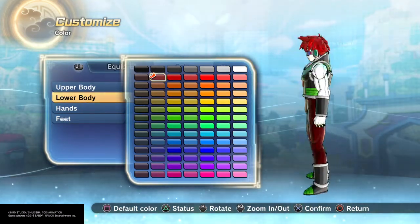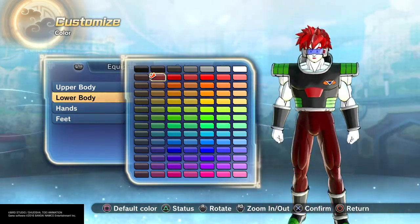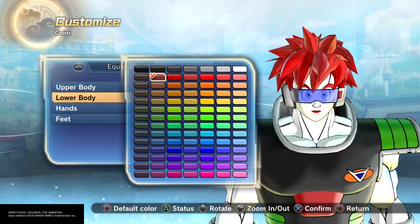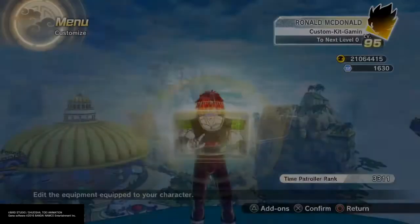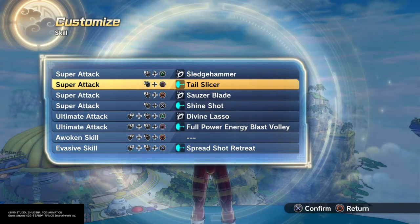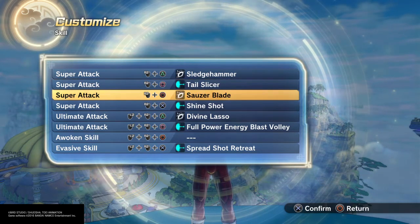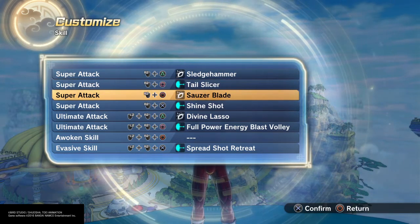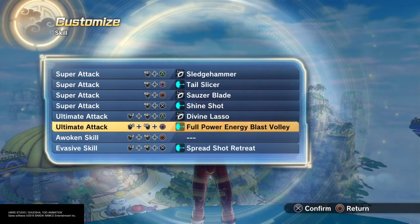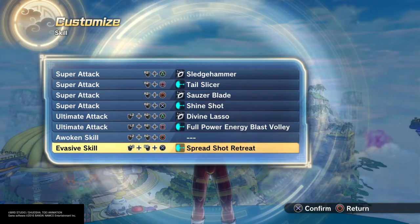There it is — Tagoma. This is what I'm talking about guys: hidden costumes. You may go over them a thousand times but there's hidden stuff in here. As far as moves, I went with Sledgehammer, Tail Slicer, Saucer Blade, Aurora Blade, Divine Lasso because it's like a sword technique, and then Full Power Energy Blast Volley, Spread Shot, and Retreat.